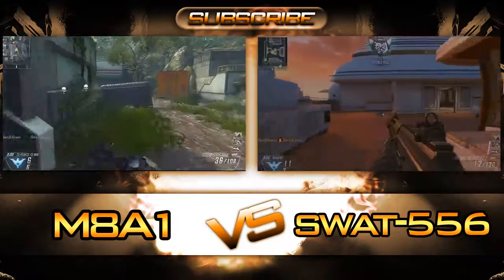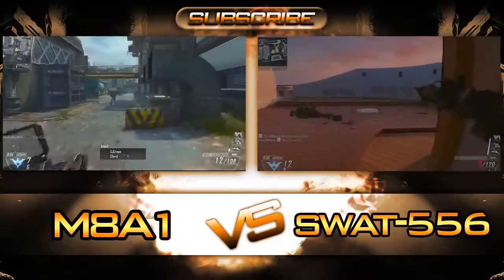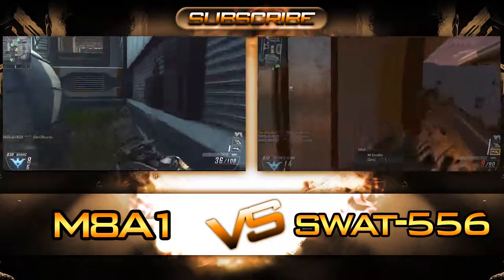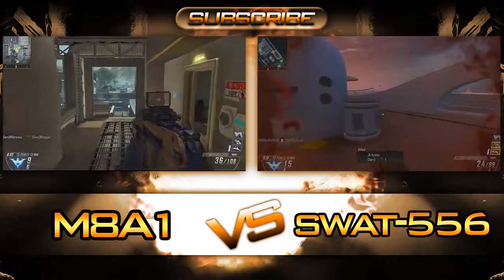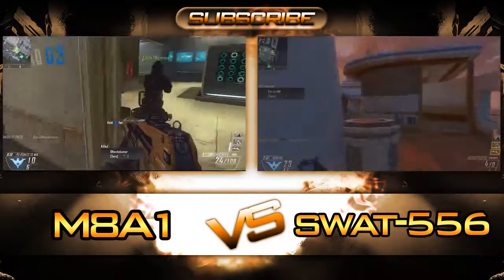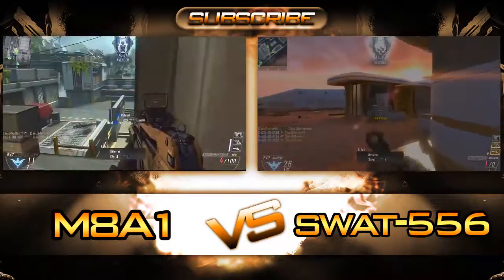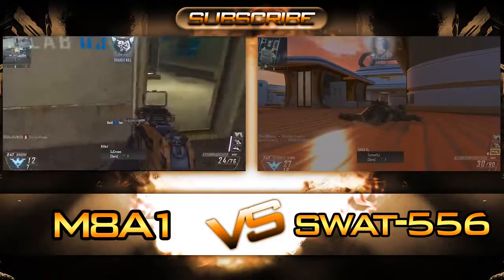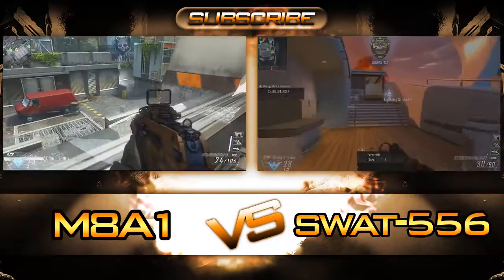You can put many attachments on this. I'm running the millimeter sight, the quick draw handle, and probably the fast mag — I gave up a little bit to get all three of those attachments. The millimeter sight is amazing because you basically get an x-ray type sight plus a red dot all in one. It's great for burst fire weapons because you really want precision to put the dot on target, since obviously you don't have bullets to waste with a four-round burst.